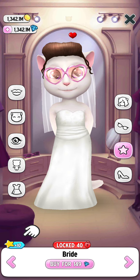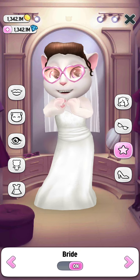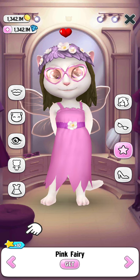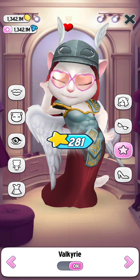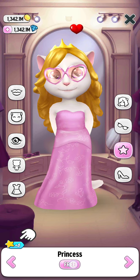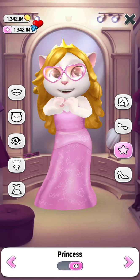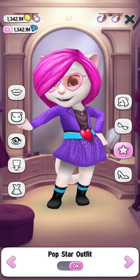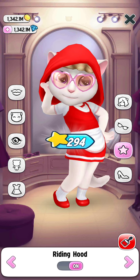Now let's get the queen dress — we already bought it, it's like 1 lakh maybe. Now let's get the bride. We got 179 diamonds — we got our diamond bride dress! Pink fairy we'll get later. The next one is the pop star outfit — we got our pop star outfit. Now the riding hood.